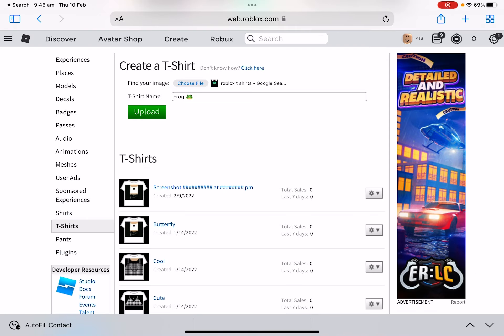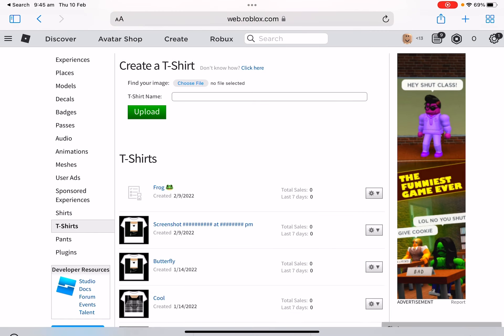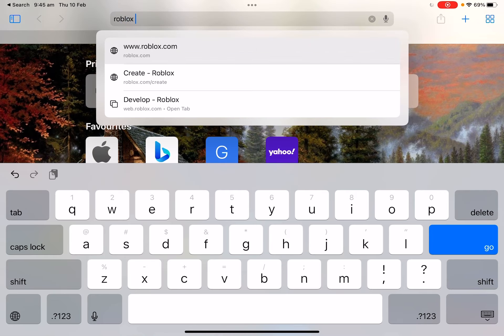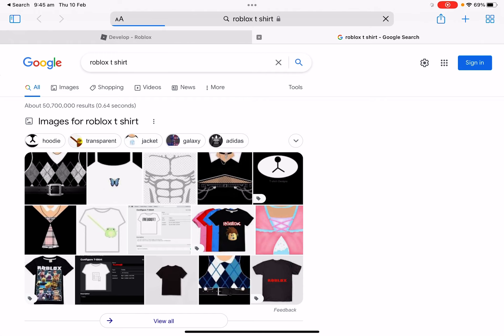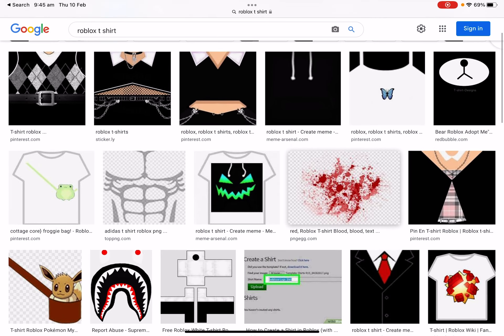You just press Roblox t-shirts, name it anything you want. I'm going to name it 'frog' and add an emoji to it — you're allowed to add emojis. So you just search Roblox t-shirt and you can search black, pink, however you like it. But the PNG ones don't really work, depends on the image.